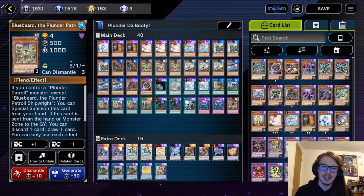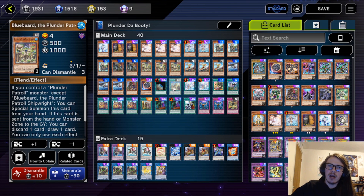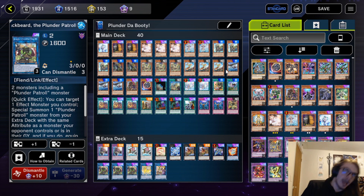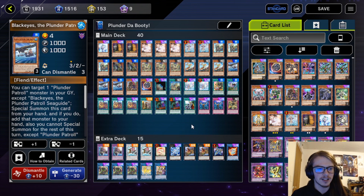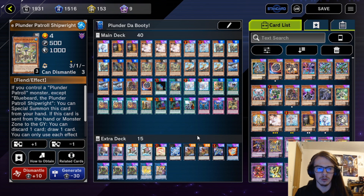We're playing triple Blue Beard — Blue Beard and any other normal-summonable plunder is basically full combo, and you can even go into Bahamut Shark, which is very nice. We also have triple Golden Hair because this is also a one-card starter: you normal summon it, go into Almirage, special summon it back by discarding a card, then go into Black Beard, which is technically full combo. The last card is Black Eyes, which is also a pseudo full combo — normal summon Blue Beard, link it to Almirage, then add it back to hand with Black Eyes.